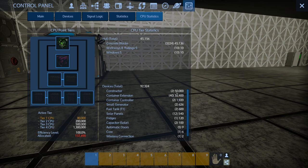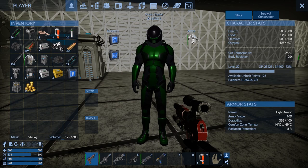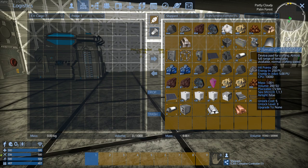One constructor is 50,000 CPU — holy crap! Okay, I'm not putting two in then. What the hell? The small one is 10,000 CPU. So it's 40,000 for advanced. I can't afford to put two in.